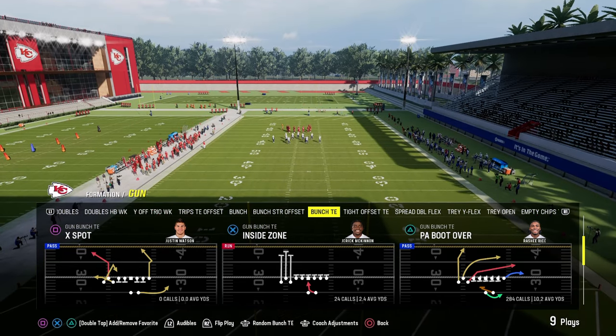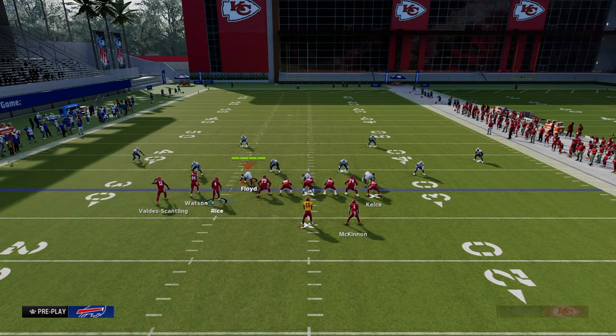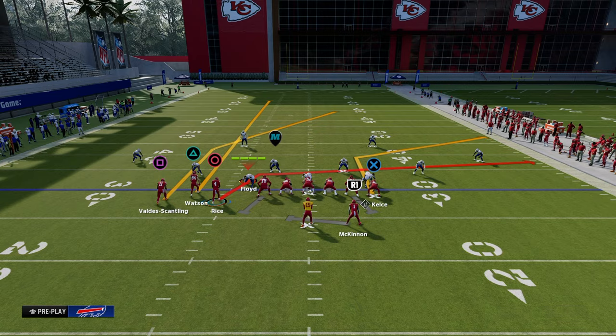The setup for this play out of P.A. Bouddower in the Jets playbook is we are just going to streak our slot receiver, corner route our tight end, and smart route the post.